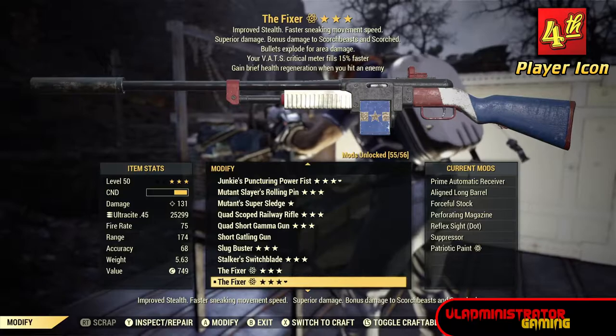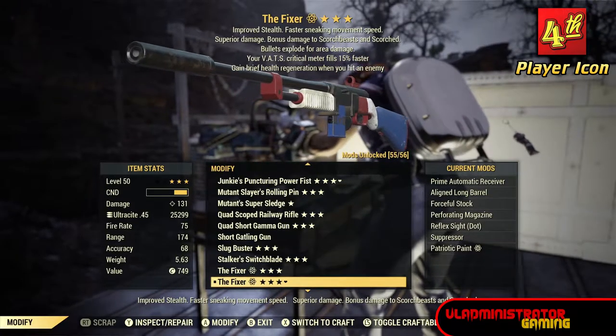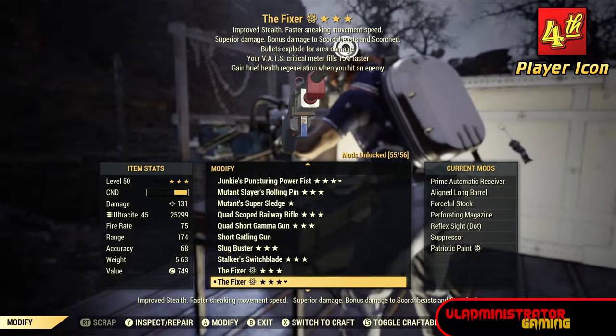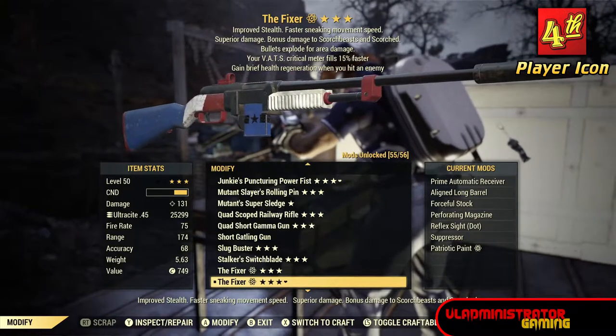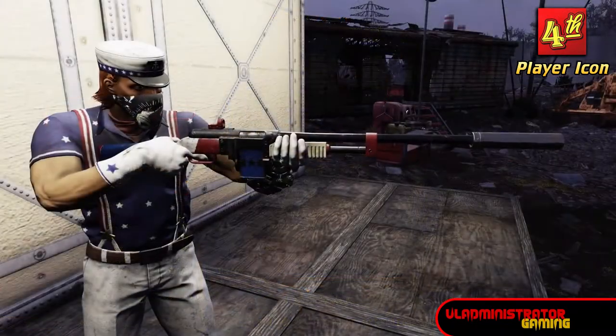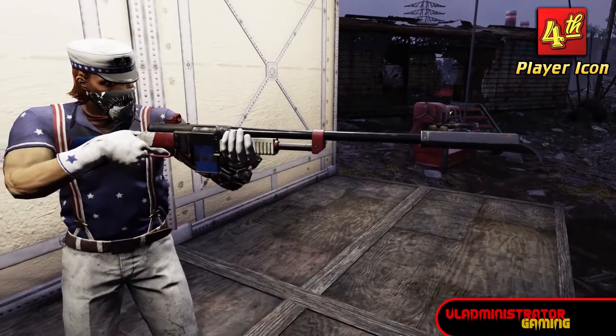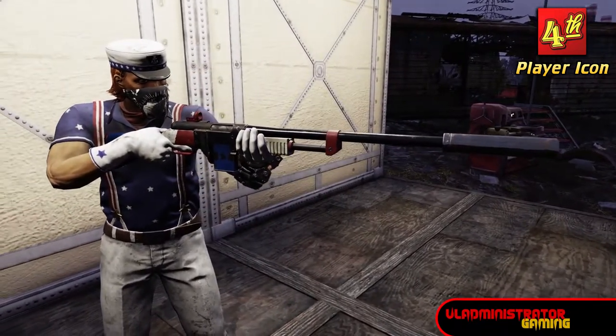Also included in the bundle is this fixer skin, and unlike other skins that I've covered that fit both the combat rifle and the fixer, this one only applies to the fixer. I did pull out my combat rifle and try to apply the skin to it, but it was not a selectable item in the modifications menu, so this will only work on the fixer.